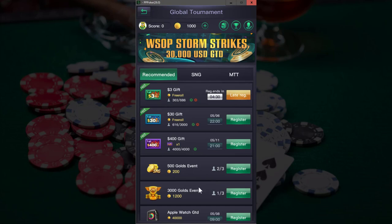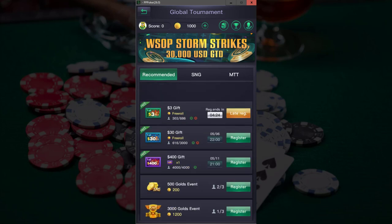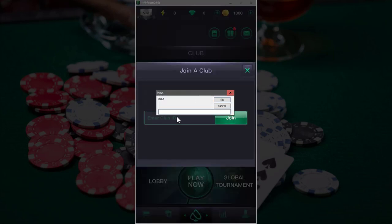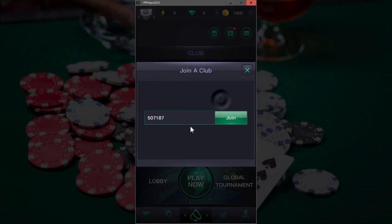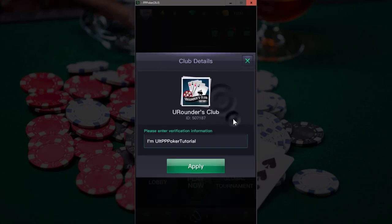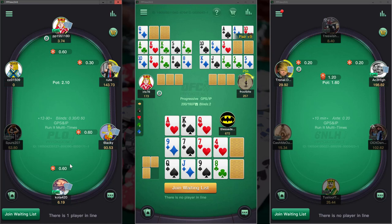If you only want to use play money, that's it — you're ready to play. However, for real money games, you need to join a club. To do this, click the magnifying glass on your home screen and type in the club you would like to join. This will be a series of numbers. If you want to get started in my club, you are more than welcome — type 507-187 and click apply. At that point, you should get in touch on Facebook and on the Discord server so we can help you get your account funded. Links are in the description below.